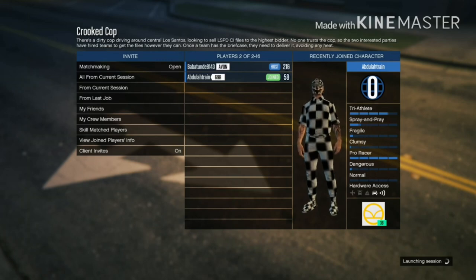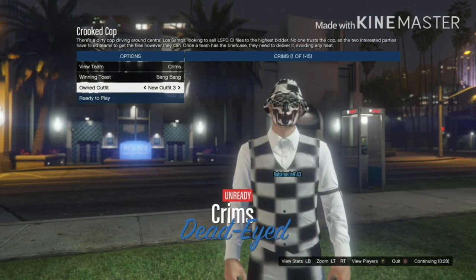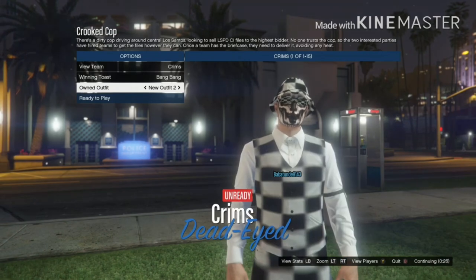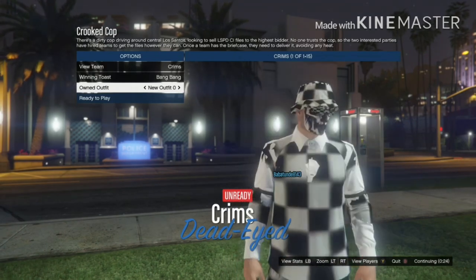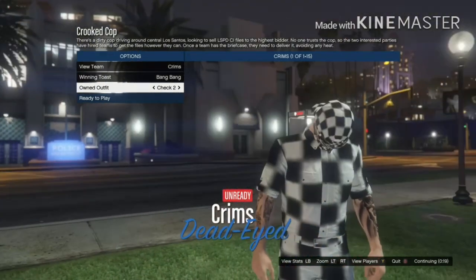This is the fun part where you get all your outfits — I said two before but you actually get three, my mistake. Go four times to the right and you can pick any outfit you want to save. It doesn't really matter which one you pick.